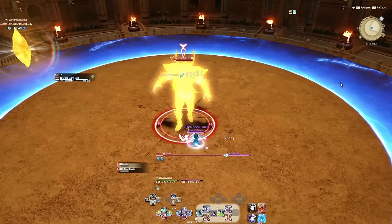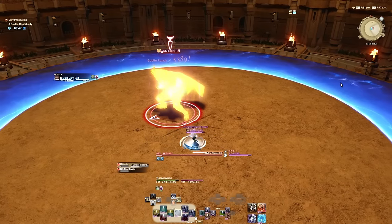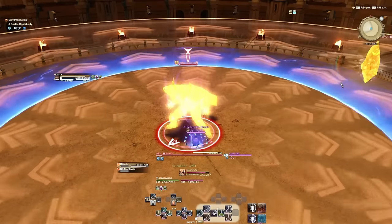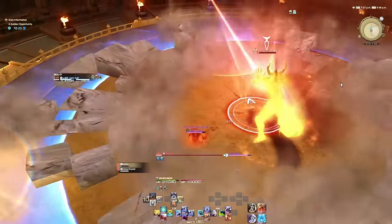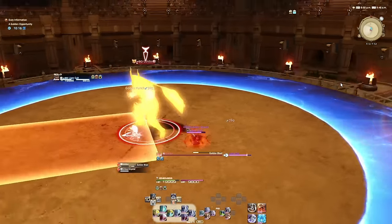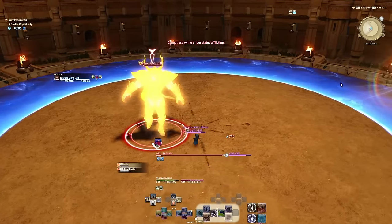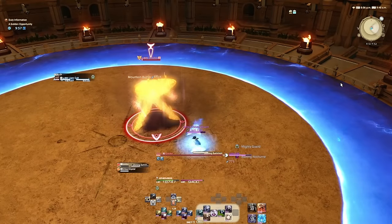Now we'll show the Moon Flute strat. Interrupt, put on Mighty Guard. Sprinting is not allowed, but Moon Flute is. So we're going to Moon Flute — he's going to knock us back, and we'll just start running around. Step in for the quake, keep moving. He doesn't do any fires anymore after the quake goes off, so we're good to just come back in after.